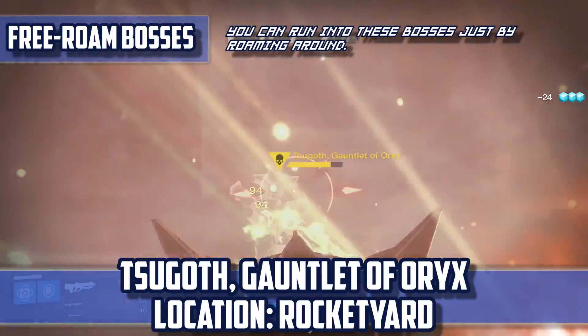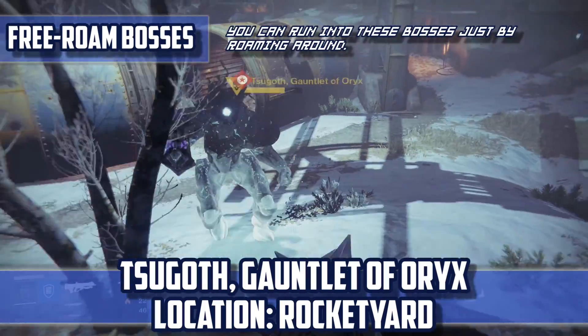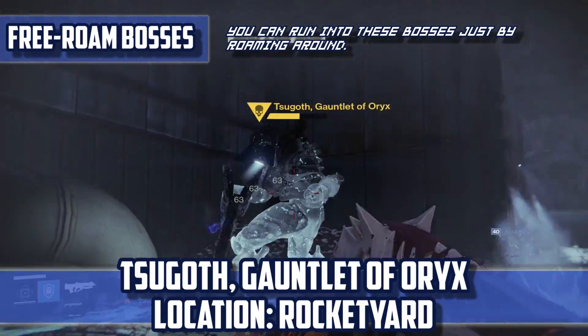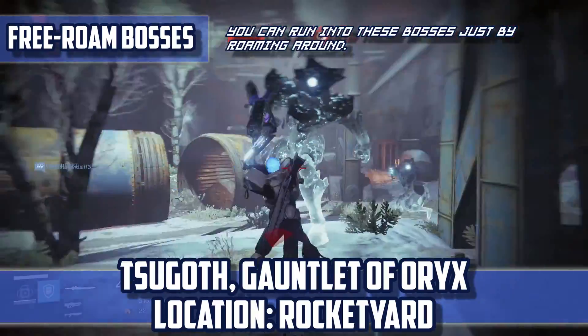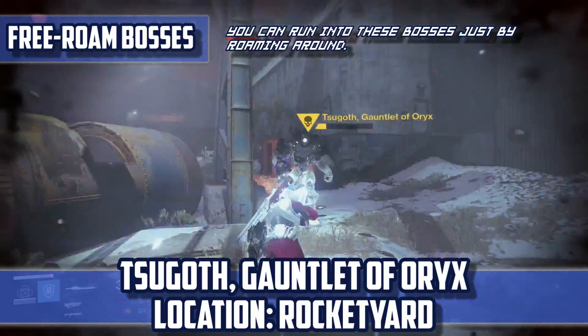Gauntlet of Oryx — Location: Rocket Yard. The reason I include this guy in the list is because you technically can run into him on patrol, since his location is in a public area. But the only way to make him spawn is to have another player start the Kings of Decay mission, and you also need to be lucky enough to actually run into that same player.